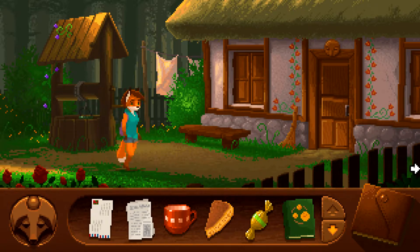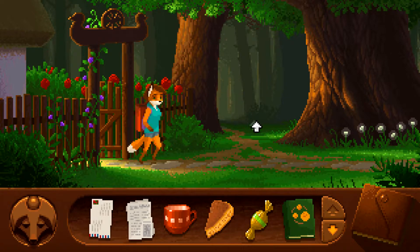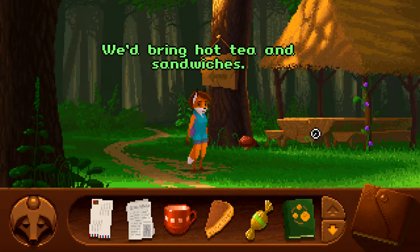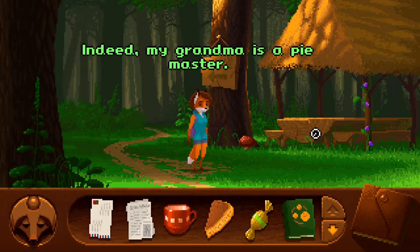I think we're just going to move along here, past Grandma's house. Let's try heading out in this direction. A great place for rest and a camping spot — my friends and I used to come here to play and hang out. We'd bring hot tea and sandwiches. I'd often bring pie for everyone — indeed, my grandma is a pie master.